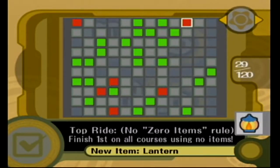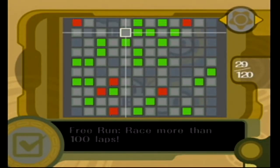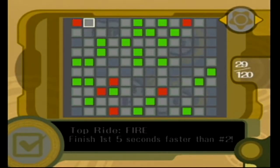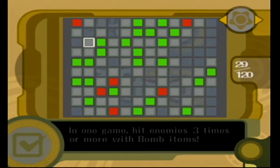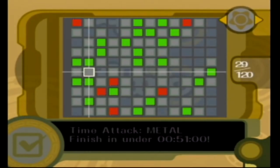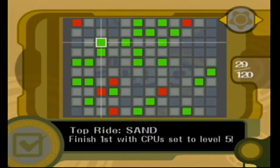Did we get anything cool? No zero-items, finish first on all courses with no items. The lantern and other unlockable items are ridiculously rare. The lantern turns off all the lights so only one Kirby can see. A lot of these remaining achievements — like get more than 20 spinner items — you can just do normal Top Ride with one CPU set as dumb as possible and it'll be easy. We've gotten 29 achievements for Top Ride versus only 16 for Air Ride.